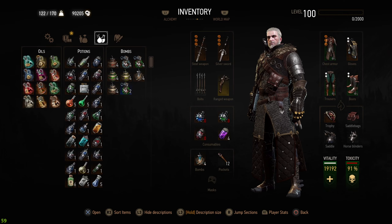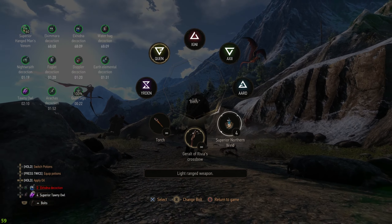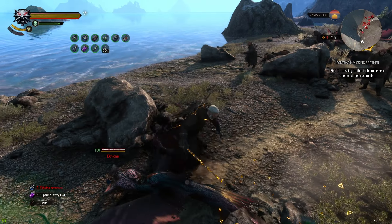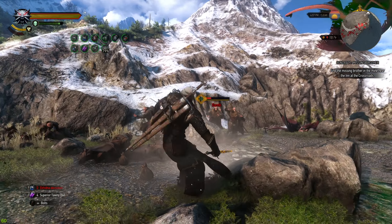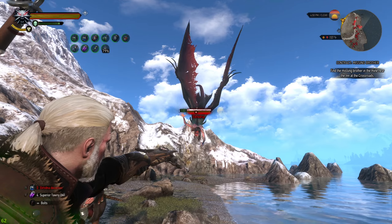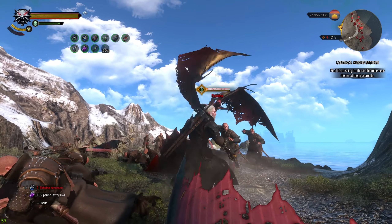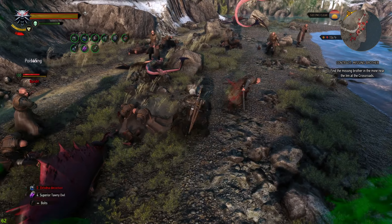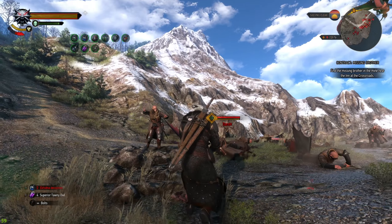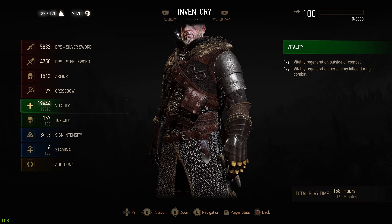Let's check it out — going here, using the Ekimmara Decoction potion, we just get rid of the Ekimmaras because they're just super annoying. Still, as you can see, the Vitality goes higher and higher the longer we are in the fight.